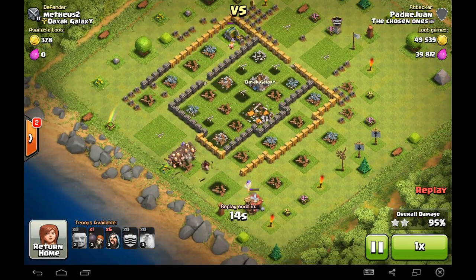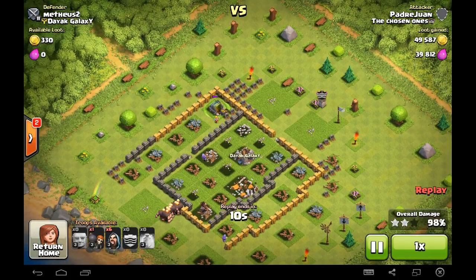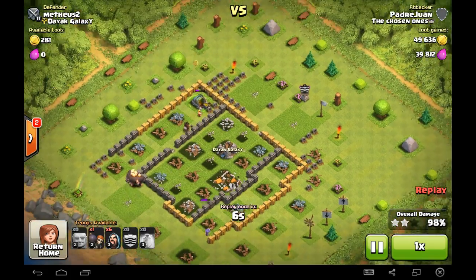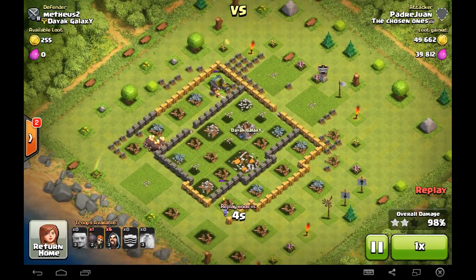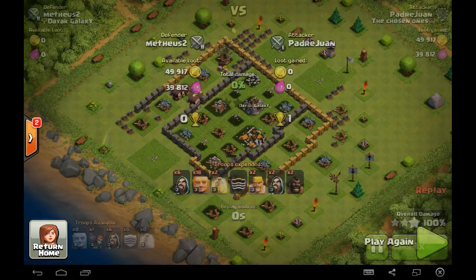It looks like he's going to get this. It's 95%, he's already killed the town hall, 98%. And it looks like there's just the one mine up the top there that's remaining. So that's a very, very good win for Padre's account and Antonio. That was an excellent demonstration. Thanks again for watching.